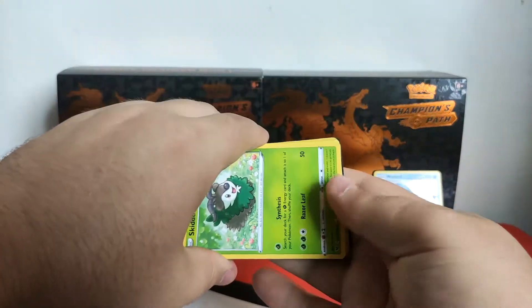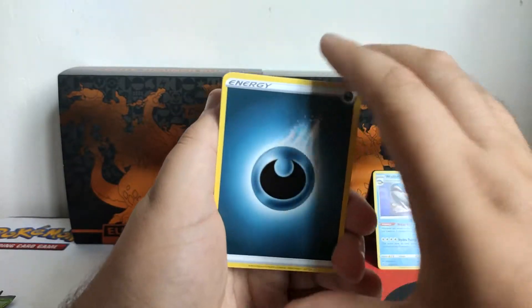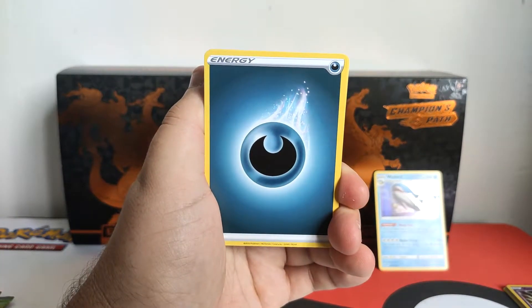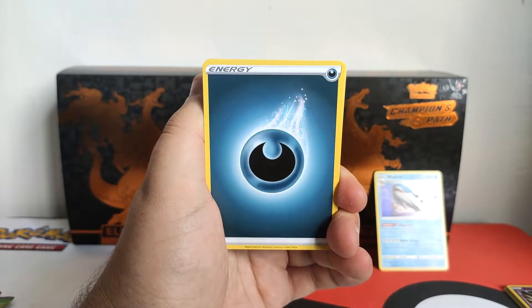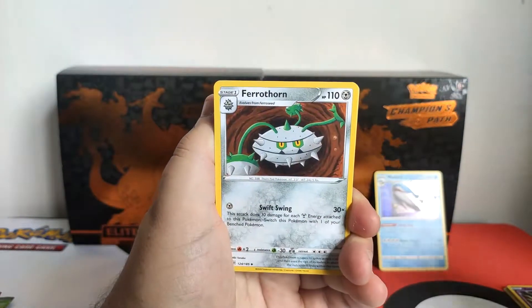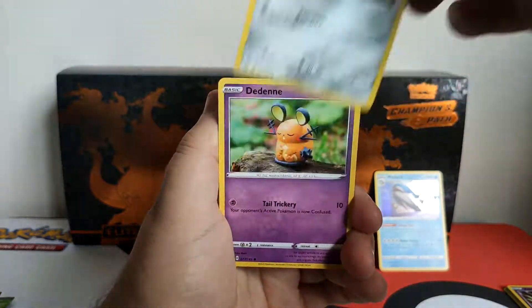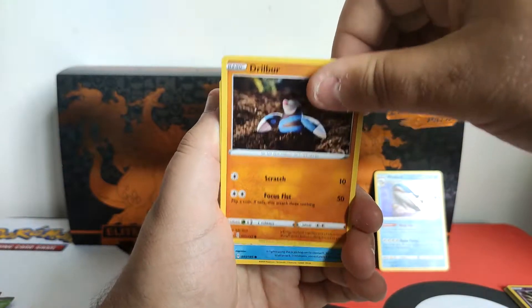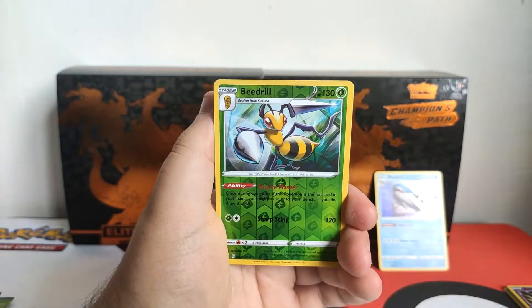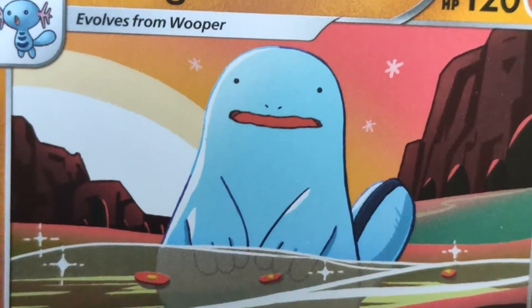Let's see if we pull anything good on the second pack. All to the front — darkness energy. Duosion, Barboach, Claydol, Skiddo, Barraskewda, Dwebble, Drillbur, Oshawott, a reverse Beedrill, and our rare is a Quagsire with that bloody awful face. Second pack was no good either.